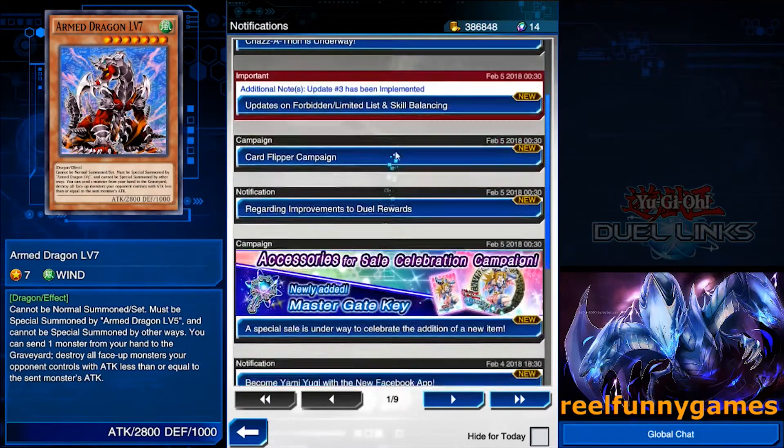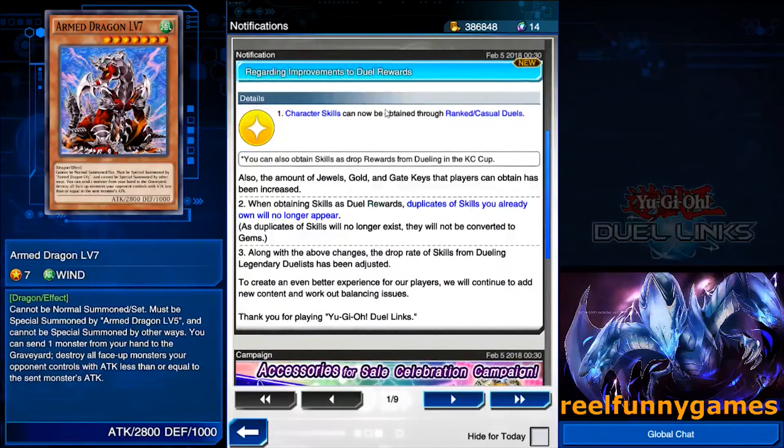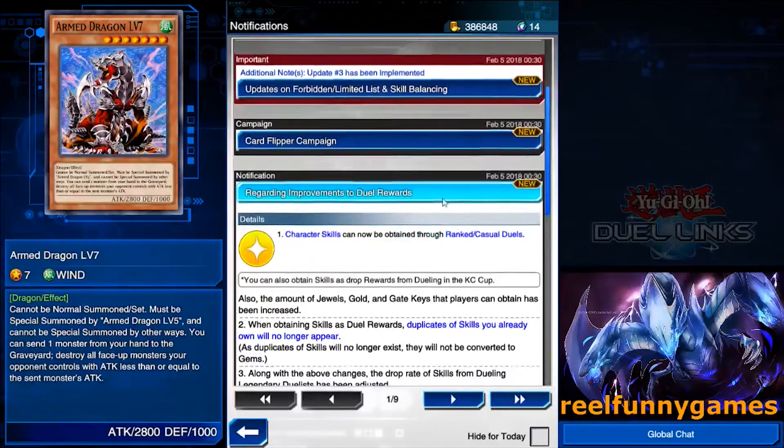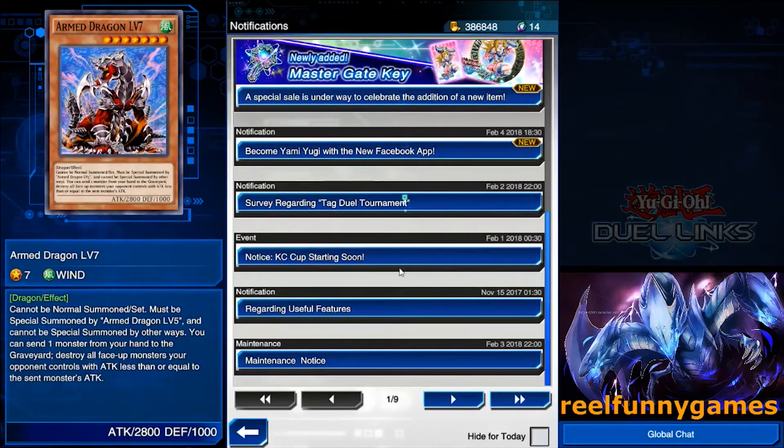The next thing I wanted to go over is improvement to duel rewards — this is super, super huge. They now have increased drop rate of skills. The skills don't show up as duplicates now; they're just going to be gems. And we get higher gems, higher keys, and higher gold from all the chests, which is amazing. So look out for that — things are getting easier to do, especially for newer players, which is awesome.